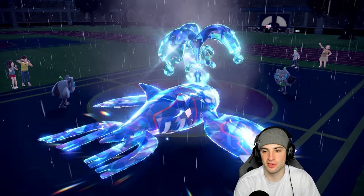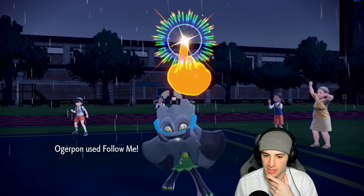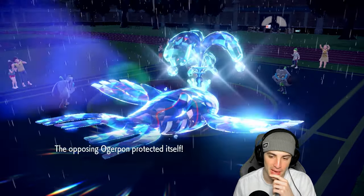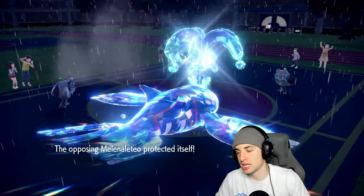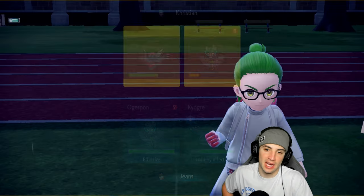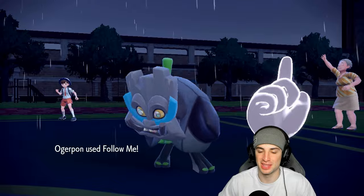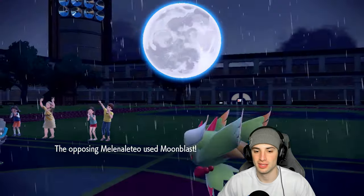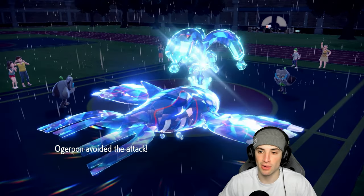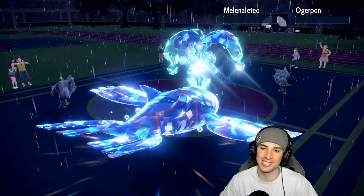Water Spout lands on Kyogre — getting that extra Water damage. They protect Flutter Mane and waste the last Tailwind turn. I just spam Follow Me — speed doesn't matter here. They can't one-shot Ogrepon and probably go for Dazzling Gleam. Their Ogrepon has no double-hitting moves to bypass Follow Me. It's game set match — even if Dazzling Gleam hits, this Water Spout is doing an insane amount of damage. They go for Moonblast, I dodge anyway with Follow Me. Water Spout at full HP in rain with Tera boost — get on out of here! One-one, let's go to match three.